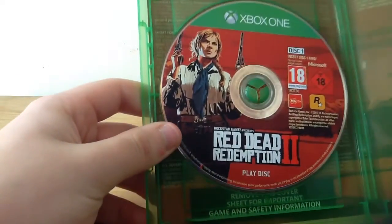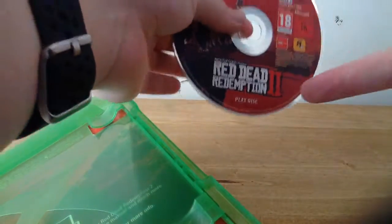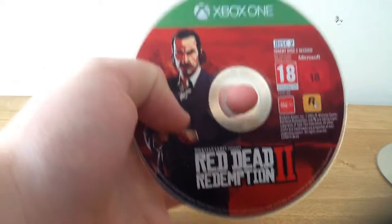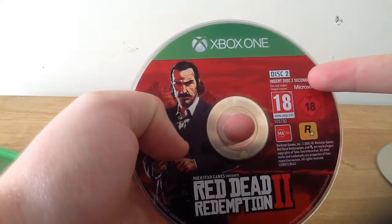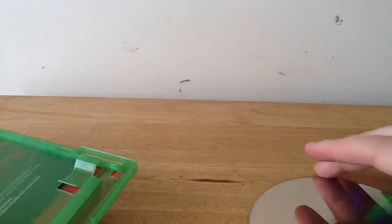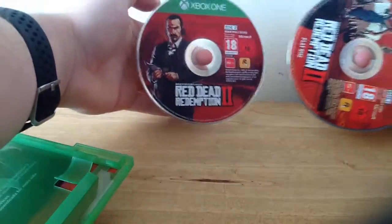And you've got the disc obviously here, which is Red Dead Redemption — play disc. Well, there's two discs. So this is the play disc, it says play disc right here. And this is apparently a different disc — install disc 2. So you put this one in and then this one, which is exactly what happened with GTA on the 360, there were two discs.